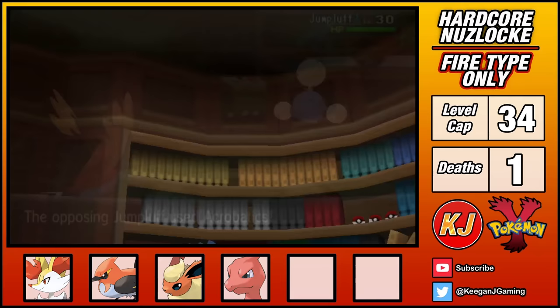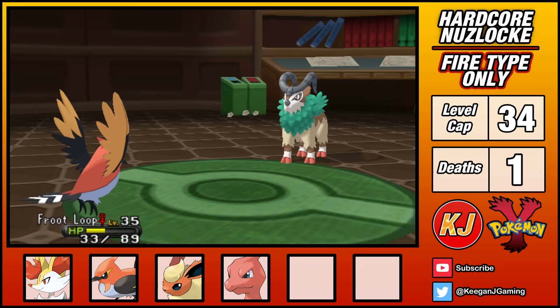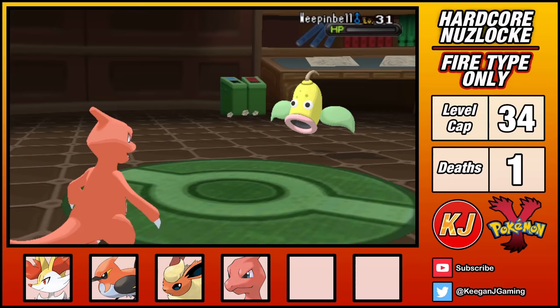I lead with Fletchinder due to its 4x resistance to Grass. A Fly removes Jumpluff without much trouble, but Gogoat survives a hit and puts me at low health. I know that Ramos will heal this turn, so I use Return for some small damage, and a Fly on the next turn gets the job done. Last is Weepinbell, but its limited offense allows me to switch into Charmeleon and end the fight with one Flame Burst. With Ramos's garden burnt to a crisp, I've now got my 4th badge.